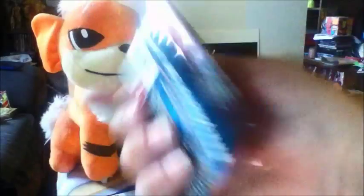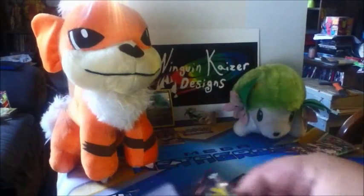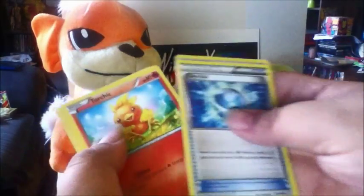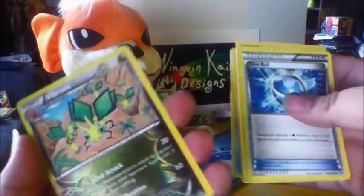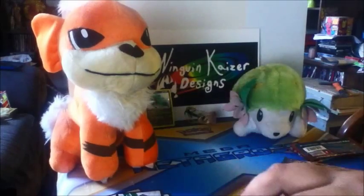We'll do Primal Clash next. We got a Dive Ball, a Special Wonder Energy, Electric Ancient Trade Art — which is pretty awesome — Torchic, Marill, Surskit, Corsola, Horsea, a nice shiny Vibrava in Reverse Holo — that makes me happy, I don't think I have him in a Reverse Holo — and a Walrein for a rare. Pretty nice. So far the best thing is that Lysandre's Trump Card. Only thing that sucks is it can't be used in standard play, but oh well.